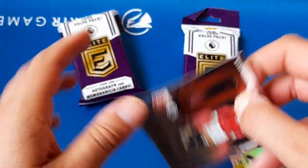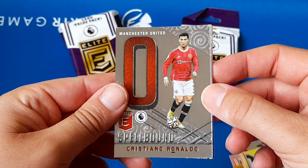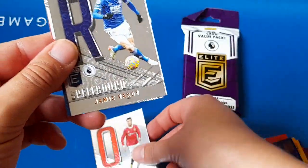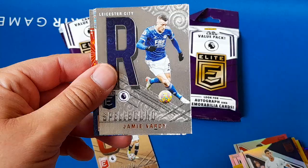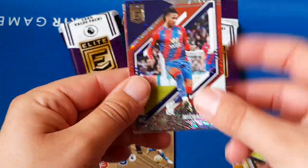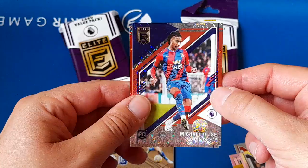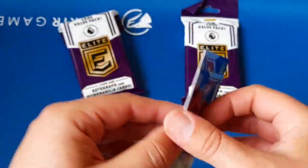And then the inserts — that's a nice one. We've got a spellbound for Cristiano Ronaldo — it's the O. Got a spellbound for Jamie Vardy — that's a nice one. And then the parallels: Elyse and Tariq Lamptey — just both base parallels.